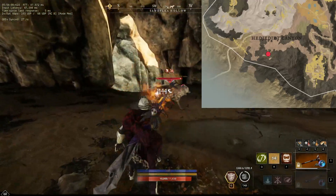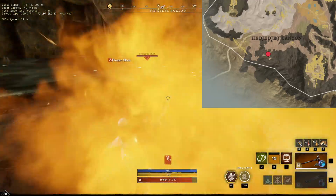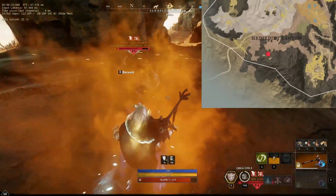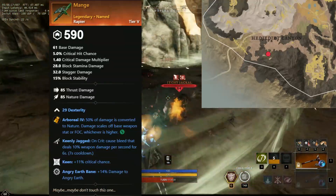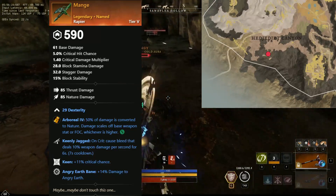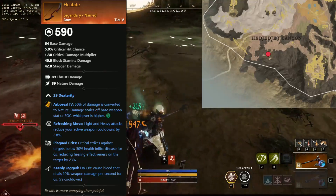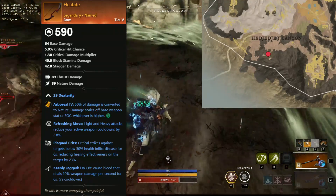The next boss we will be looking at is Nape the Mangy. This hyena-type boss can be found here in Brimstone Sands. The items you can farm from this guy are Mange, a rapier with dexterity, keenly jagged, keen, and angry earthbane. And a bow, Fleabite, which comes with dexterity, refreshing move, plague crits, and keenly jagged.